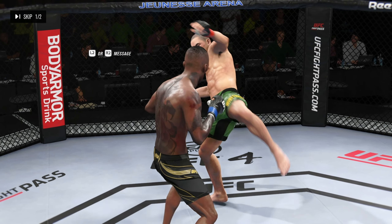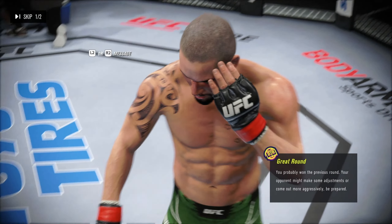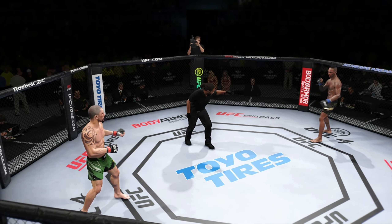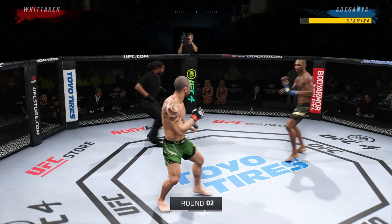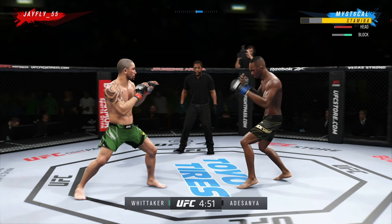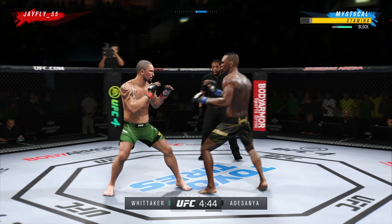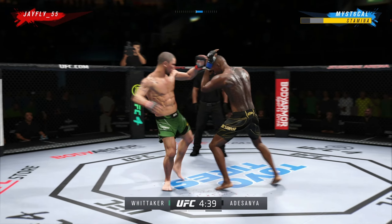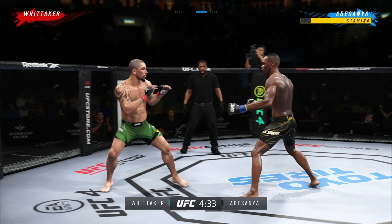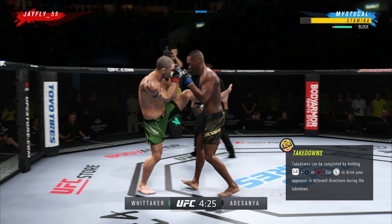The tide has officially turned — a huge head strike to start. Alright, buckle up, here we go with round two: Robert Whittaker on one side and Israel Adesanya on the other. Looking to land that right hand. Another strike to the body, really starting to connect on a lot of shots to the midsection, and these will take their toll as this fight goes into the latter rounds.